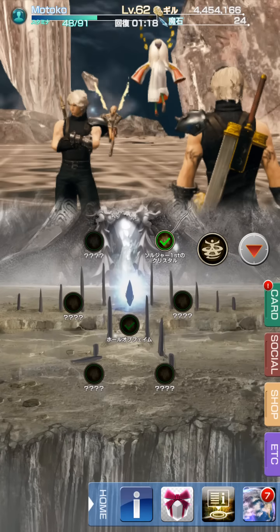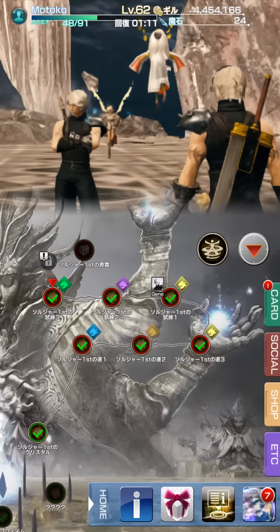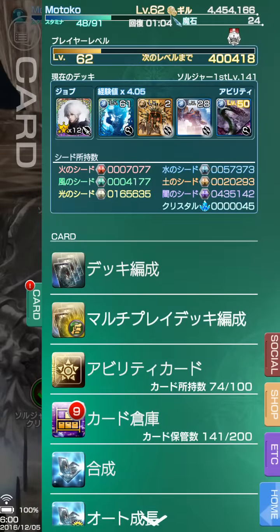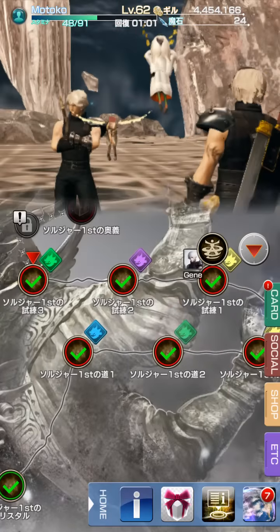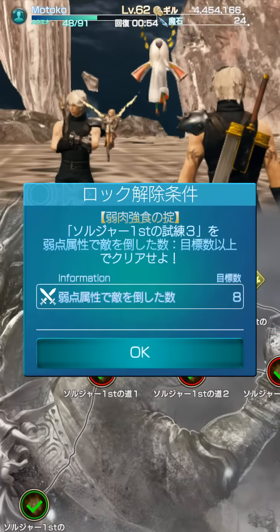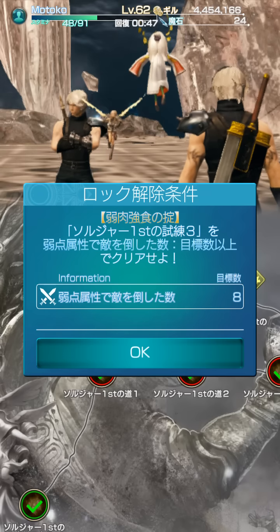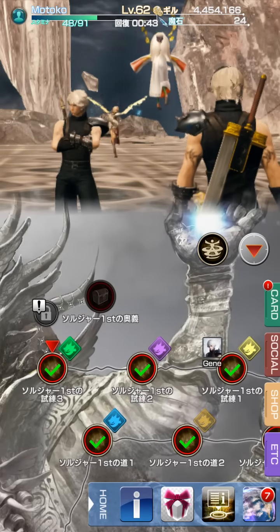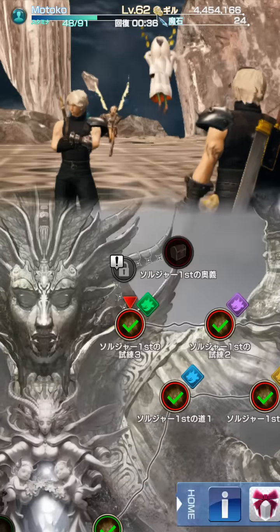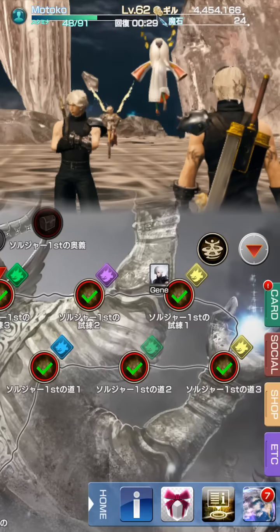Basically, what Hall of Fame is: there are these different nodes. Every node has a corresponding class, and each node unlocks a different branch of objectives for your class. You have to have your class equipped in the main job and the sub job to be able to go through and do these nodes. There are all kinds of different objectives. This particular objective — I know you can't read this but I've already translated it — says I have to defeat eight enemies with weakness element. So I have to figure out a way to kill eight enemies with the weakness, and then this bonus node up here will unlock and I can continue on. Basically, there are locks on every node.